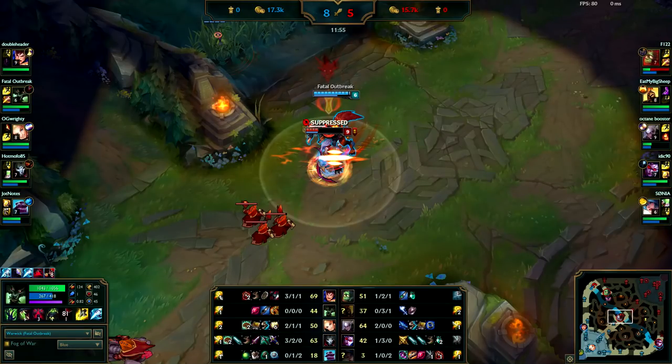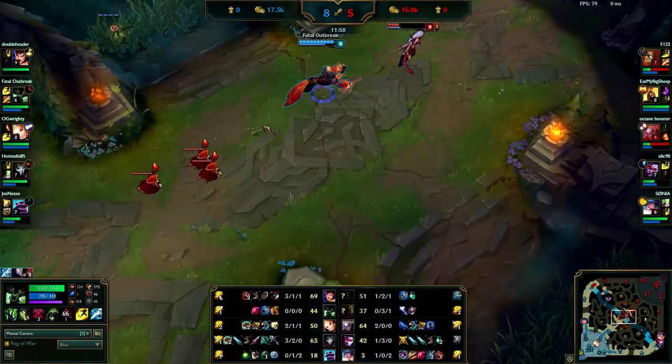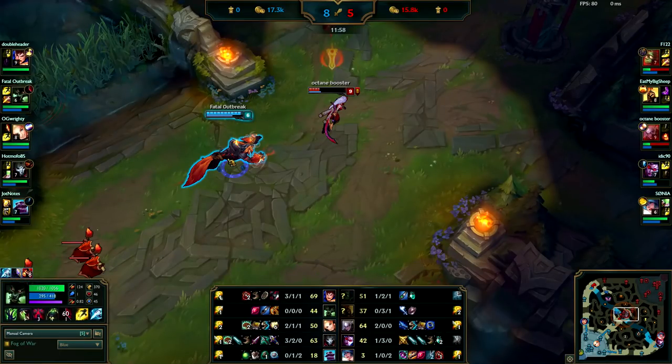You immediately ult her when you're behind her, which is bad, because she was already slowed and you were already behind her, so you could have auto attacked for free. Your ultimate not only suppresses but also makes you move a great distance quickly, so you also want to use it as a gap closer. You're already right on top of her — auto attack her, let her get low on health or try to flash, and then ult her so she can't dodge it.